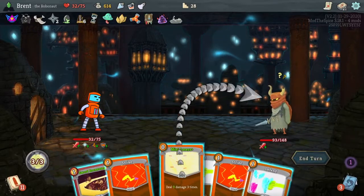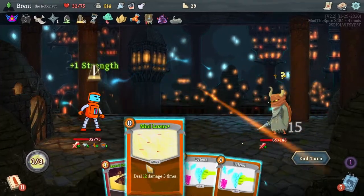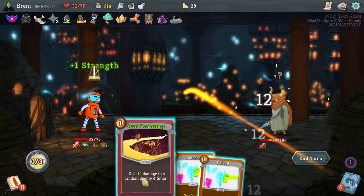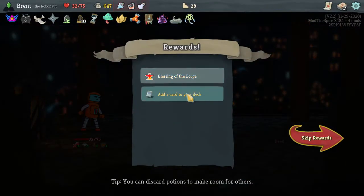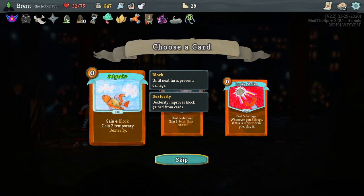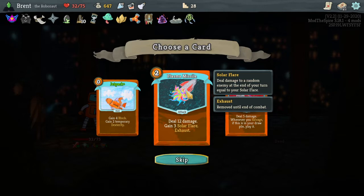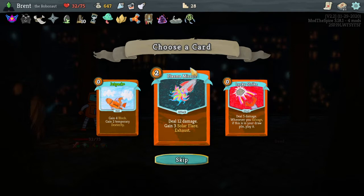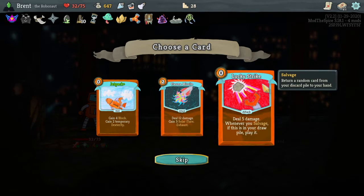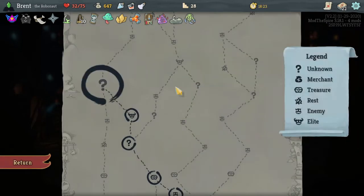We want Sword Boomerang from the end. This is going to be painful — it's already dead. Continue on. Don't need Blessing of the Forge. Jetpack: four block and two temporary decks — not bad but not what we want. 12 damage, three silver. I don't think I really need the two-cost attacks. You're salvaged. Inner draw pile — play it. We salvaged a pretty good bit. I think I'd rather heal 25 HP because that would let me upgrade a card.